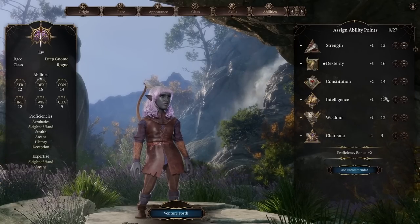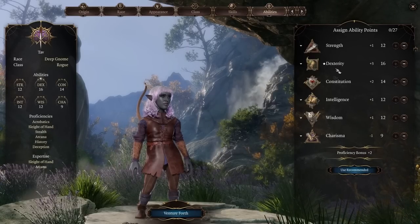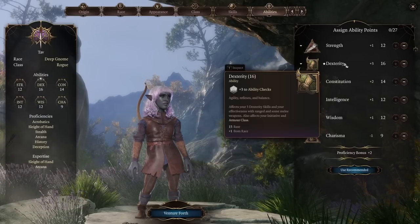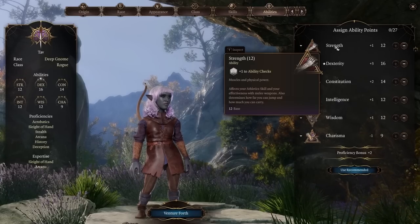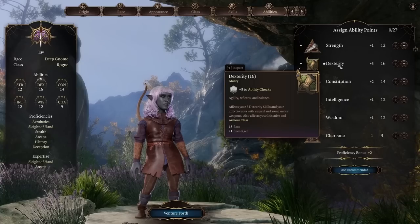For actual ability points, max out your Dexterity as high as possible — 16, maybe even 17. Perhaps use your Ability Score Increase at level 4 to bring it to 18, though only some races can achieve that at character creation. Astarion is a good example with Dexterity at 17. If you're making a Strength Rogue, max your Strength, but you'll still need Dexterity for your armor class since we use light armor.